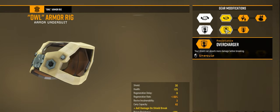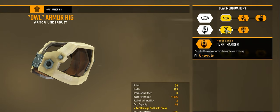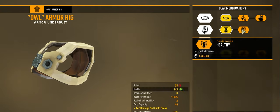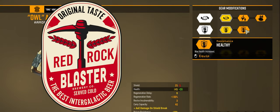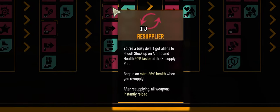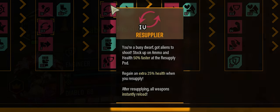Rank two is more of a personal choice. I take Overcharger for the five extra shields rather than Healthy for the plus 20 health. I do this because over a run the extra shield health is probably going to save me, especially when you factor in full damage as well. Keep in mind that drinking Red Rock Blaster scales better with Healthy. The plus 25% extra health gain when you resupply with Resupplier also scales with Healthy.